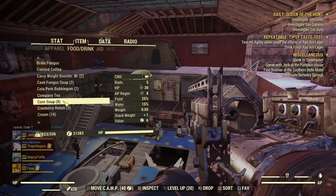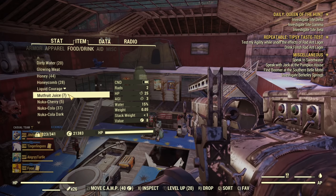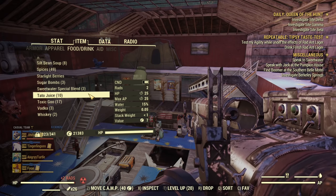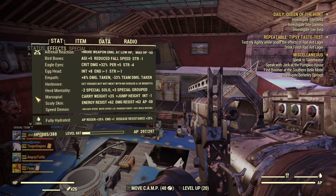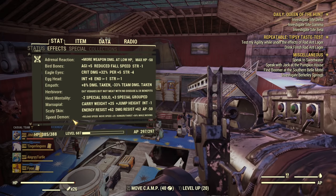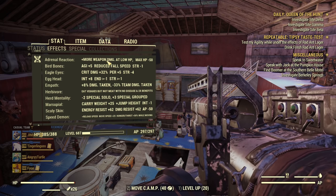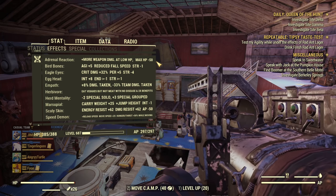For common consumables: we use Corn Soup for AP refresh, Mutfruit Juice for more Agility which gives more AP pool, and Tato Juice for more AP. With those three food items you're good with your AP. For mutations, I'm using my standard loadout that I use on my main — it works perfectly fine with almost any build.